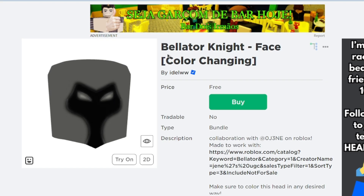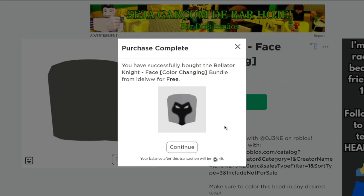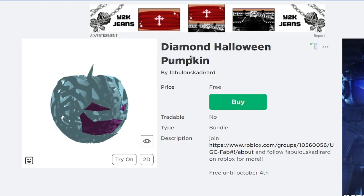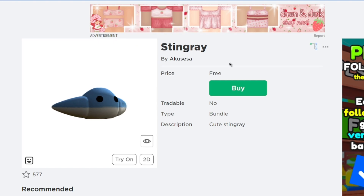Next is the Belly Tour Night Face, created by Edo WW. Then the Diamond Halloween Pumpkin — it's looking nice! And the Stingray — this one is the last item.